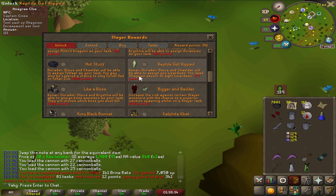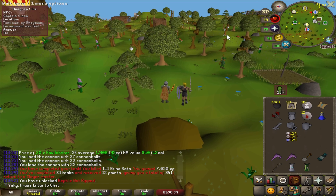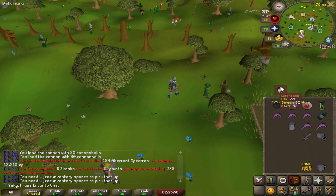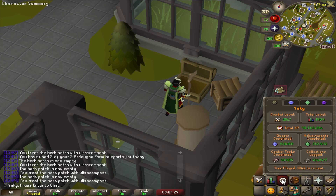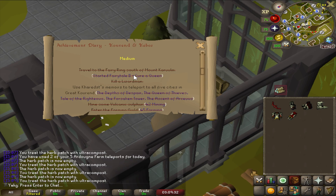Let's go unlock Lizardman Shamans — I'm really excited to try them out and get that Dragon Warhammer. I already got the first lizardman task! Upon completion of the Kourend and Kebos diary, you can speak to Captain Cleave to be able to use a slayer helmet in place of a Shayzien helm when fighting shamans. We really should do that diary.